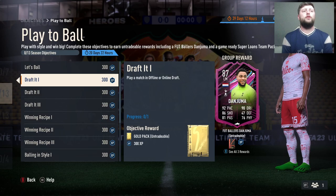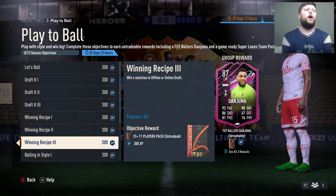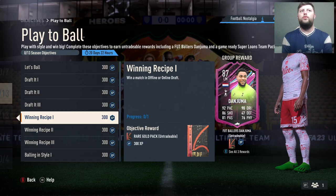Obviously once we finish that one we do get Danjuma done. So to start with, we have the draft — that is the standard with the very first one. We're going to consider that either with the draft or with Squad Battles; it is either/or because obviously once you've done one match you're absolutely fine. Online or offline — realistically, if you wanted to get it done as quick as possible and you are not very good at the game, offline is going to be perfect.